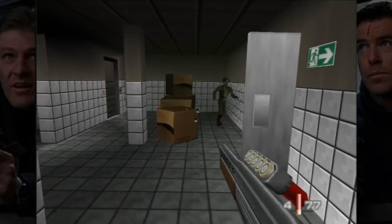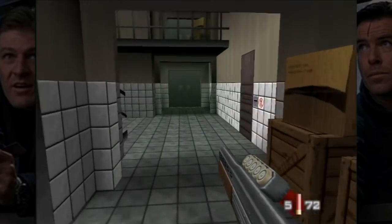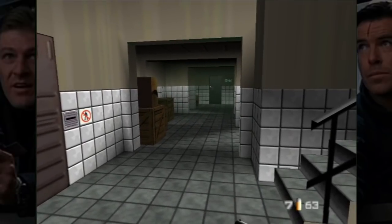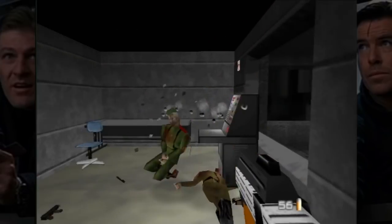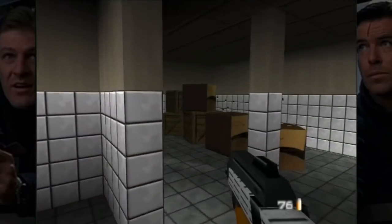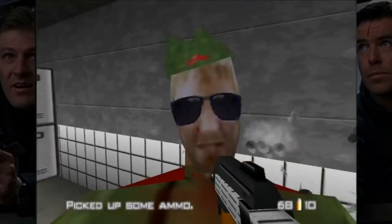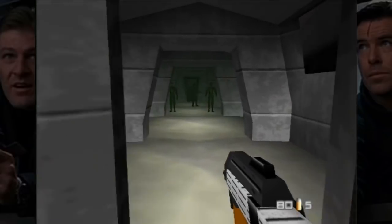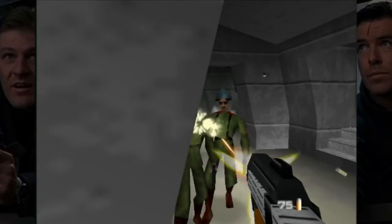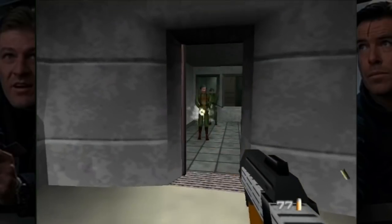I remember back in the day I used to use GameShark codes in multiplayer — you know how in multiplayer each character has one specific outfit? There was a code where you could change Bond to any of his story mission outfits. This thing is a beast. The claw — what a garbage weapon. Auto-aim is not as good as I remember, but it's okay because I have this monster gun, dude.